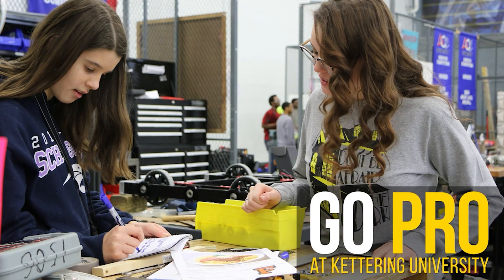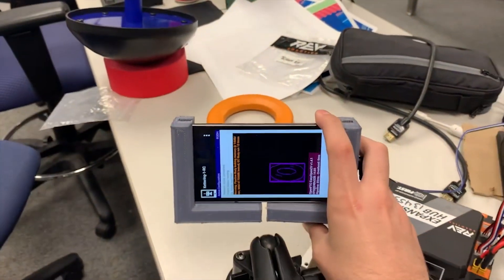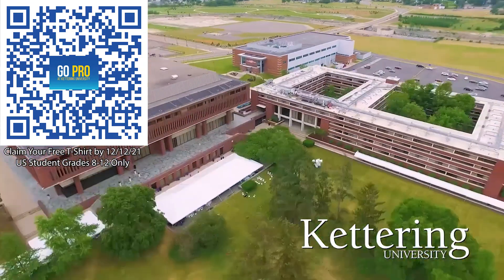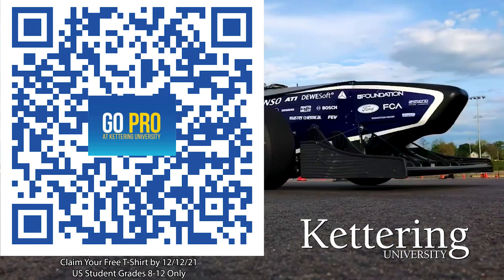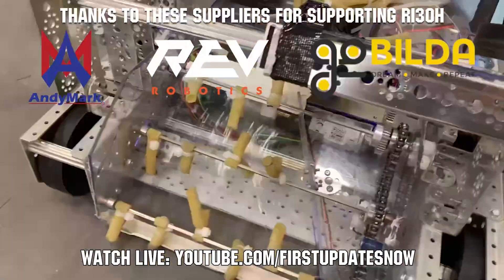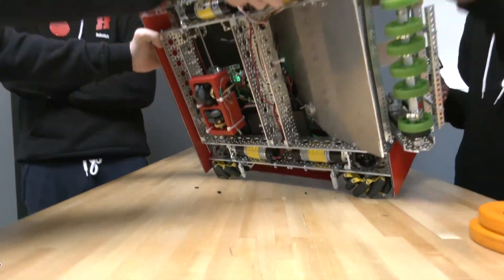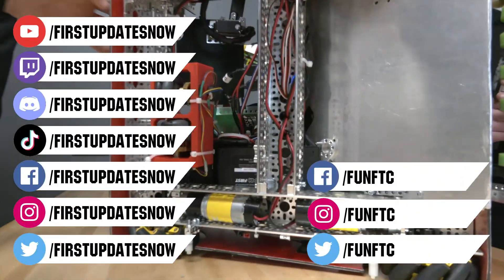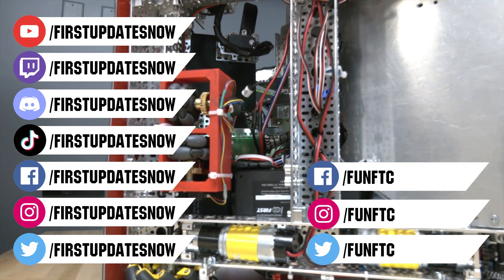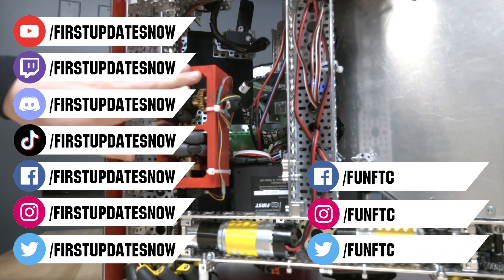Thanks to Kettering University for their support of this video. Kettering University is the leader in new programs including artificial intelligence, cybersecurity, and automotive engineering design. If you are a U.S. student grades 8-12, scan the QR code to stay up to date on info and events happening at Kettering, and get a free Kettering t-shirt when you sign up by December 12, 2021. Thank you to Animark, Gobilda, and Rev Robotics for providing components and giveaways. Don't forget to like, subscribe, and ring the bell. Watch our live shows at twitch.tv/firstupdatesnow, join our Discord at discord.gg/firstupdatesnow, and check out FUN FTC and First Updates Now on Facebook, Instagram, TikTok, and Twitter.